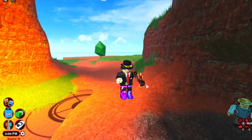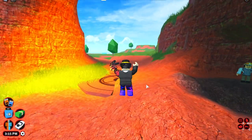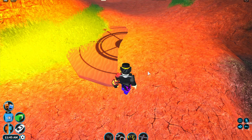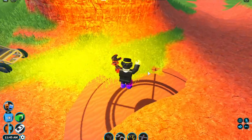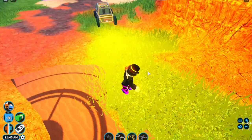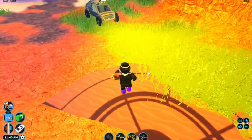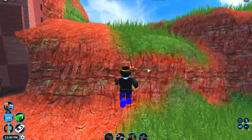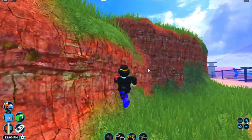We're here at the robbery in Roblox Jailbreak, and as you guys can see, a lot of things have changed. There's this little compass from earlier sticking out — like half of it is sticking out — and it's a bigger size now.